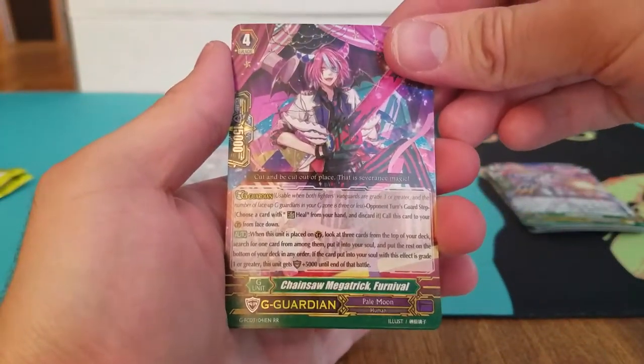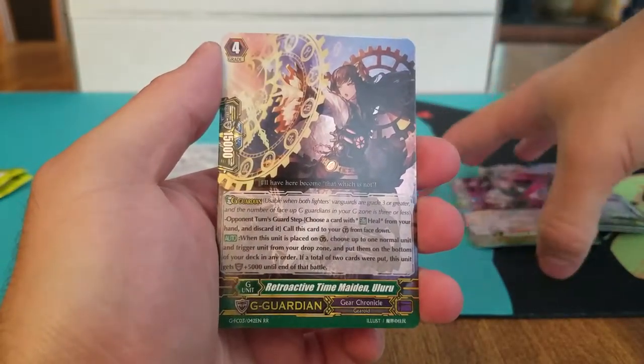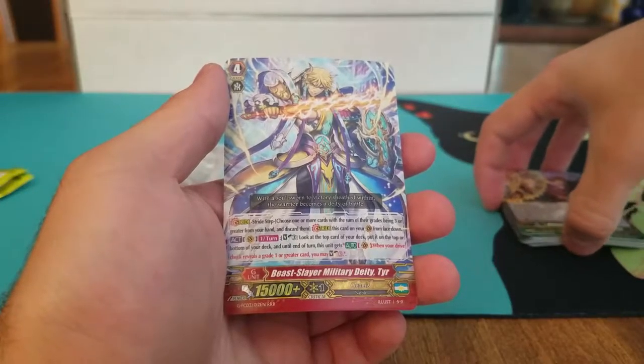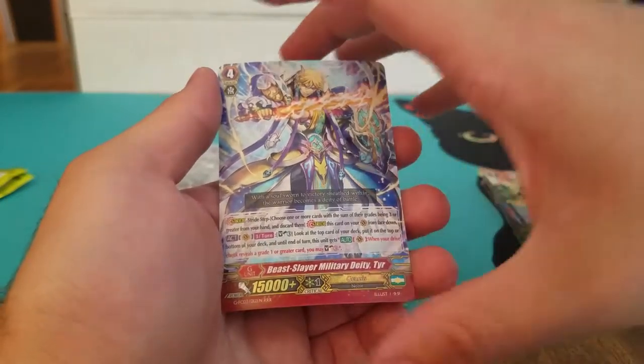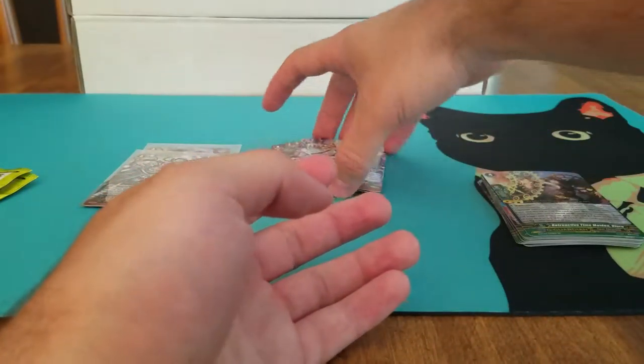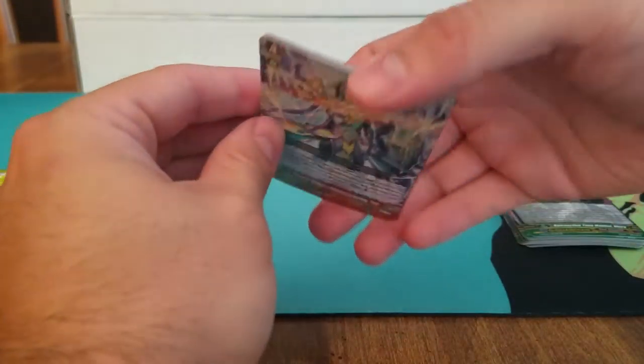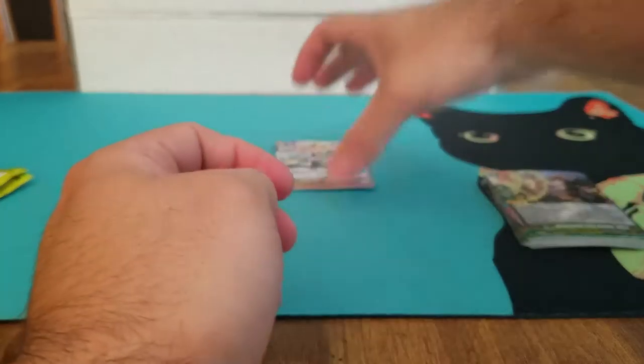We've got the Pale Moon G Guardian, Chainsaw Megatrick Fernaval; Retroactive Time Maiden, Uluru. Pretty cool. And Beast Slaying Military Deity, Terror of Genesis. These cards are so warped from the heat — look at that. Gotta love Phoenix if you ask me.